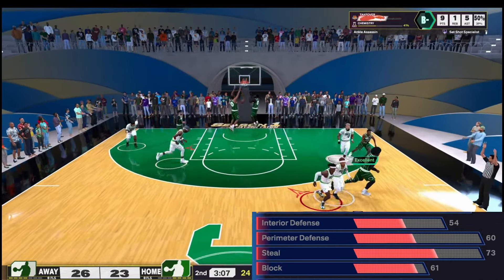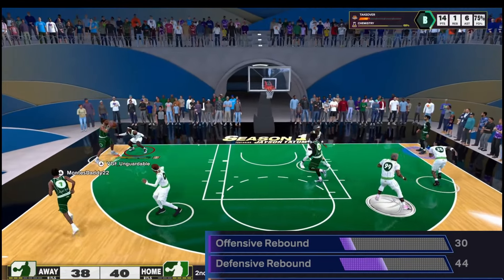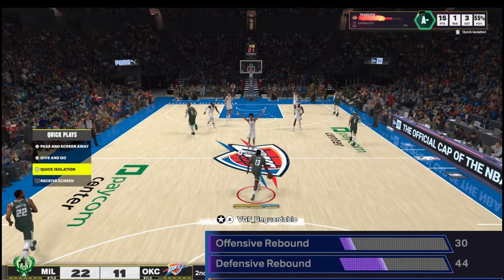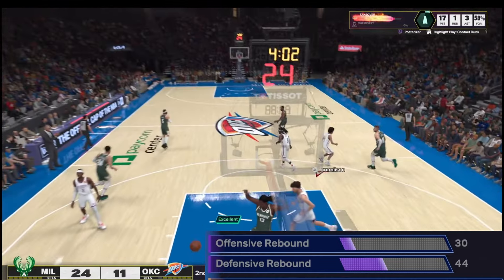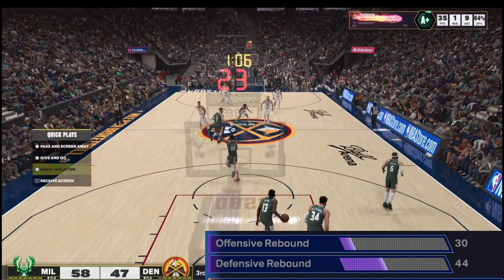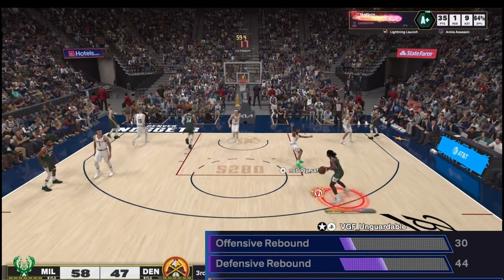For defense: 54 interior, 60 perimeter, 73 steal, and 61 block. This is a pro-am build mainly for guarding the corner — so I have what I need to guard that spot. I have some interior, some block, some steal, and 60 perimeter to get contests when I'm in the right position. It's not a lockdown build — you're going to be in the corner doing what you got to do.